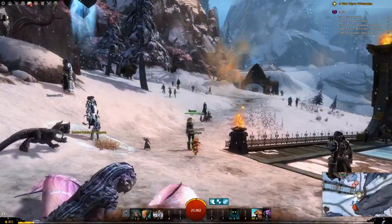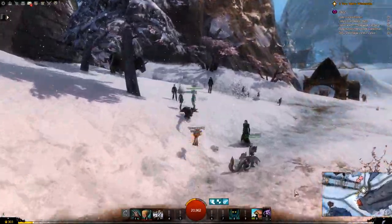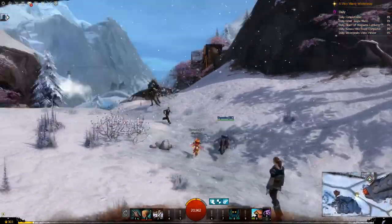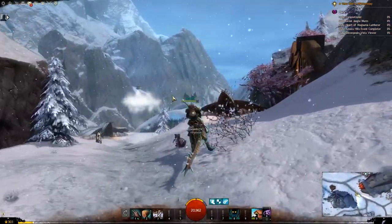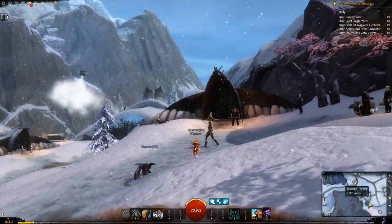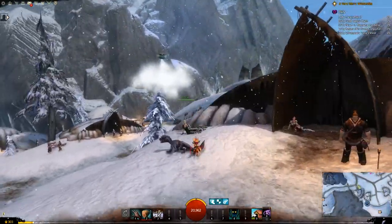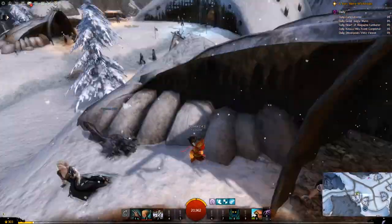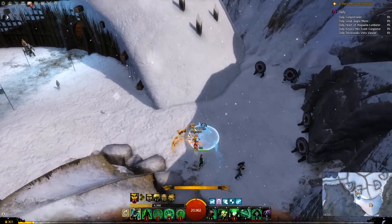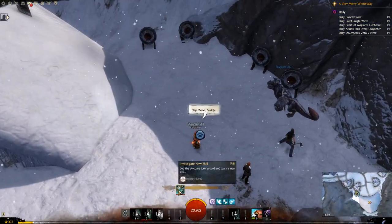So for the Holbrook skill, you want to come to the Eastern Watchpost Waypoint. Head up here towards Ayres Homestead. It's just in behind these houses. Here it is right here. Hey there, buddy.